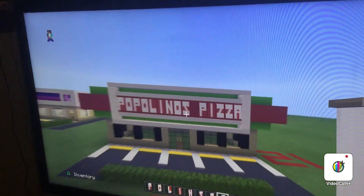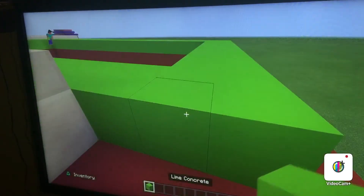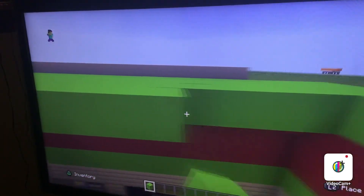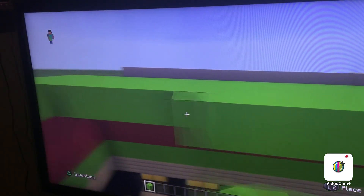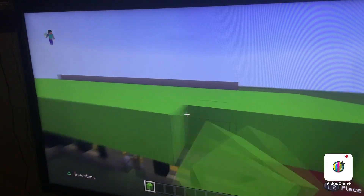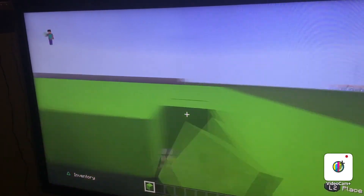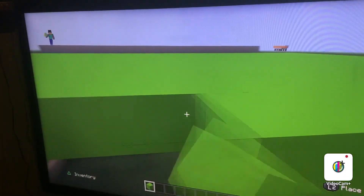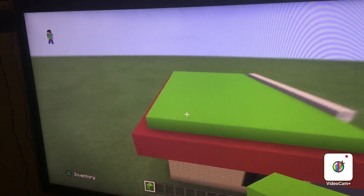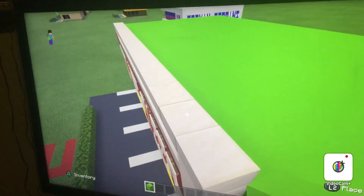Once you guys have done that, that is not your Popolino's pizza 100% complete — because we still have to do the roof. I can't forget that. Imagine if you're eating your pizza and then it started raining in your city. But of course in my city — the weather cycle is turned off and mobs are turned off, so you'll never see any of that. This very sloppy, unorganized world. But that did not take us very long. Just fill in the roof with lime concrete. If you want, you can extend this back to make it look a little bit better.